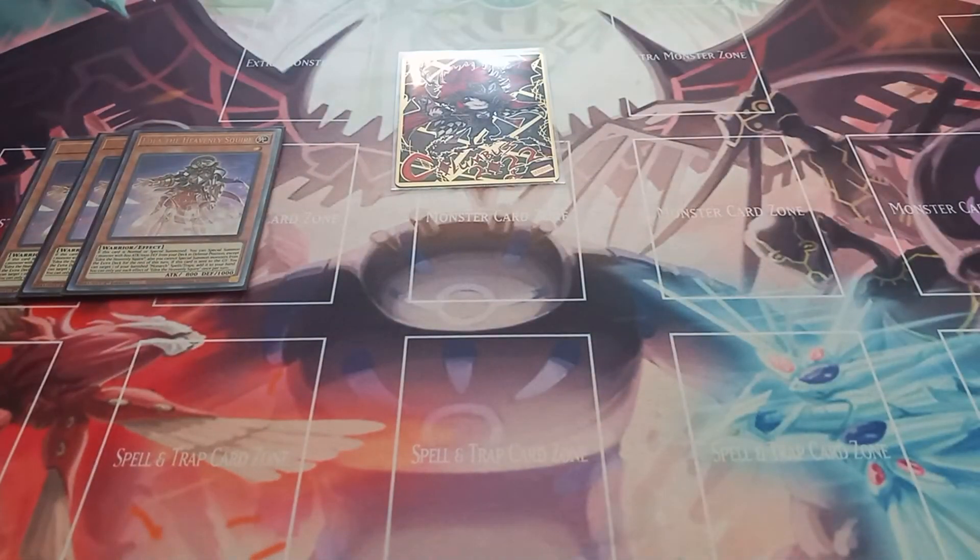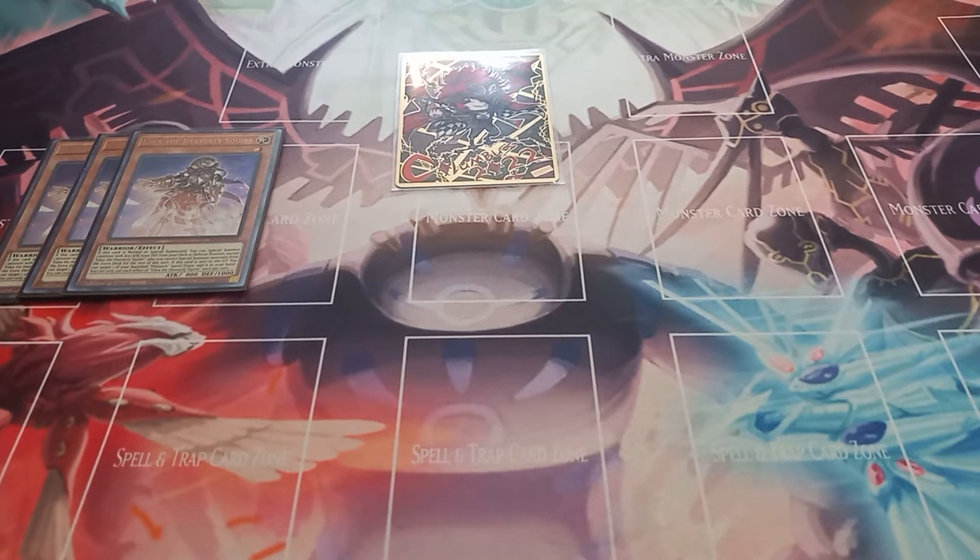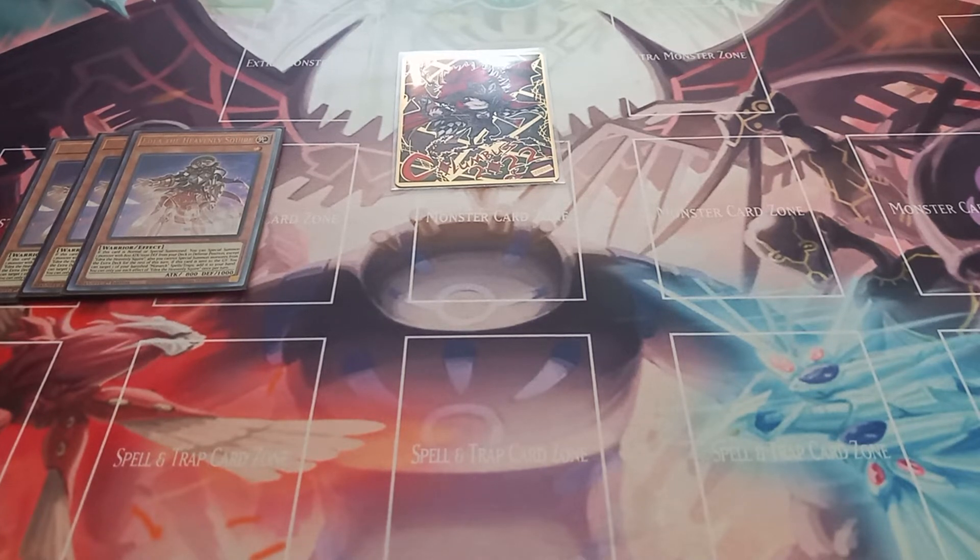Starting off with the monsters, I play three copies of Edea the Heavenly Squire. Edea has the effect of when it's normal or special summoned, you can special summon one monster with 800 attack and 1,000 defense from your deck. And then if Edea is sent from the field to the graveyard, you can target one banished Monarchs spell or trap and add it to your hand. You can only use each effect of Edea the Heavenly Squire once per turn.